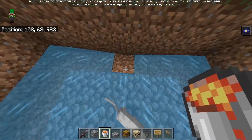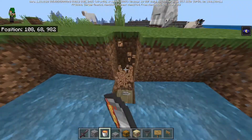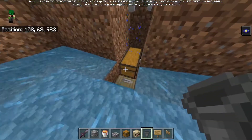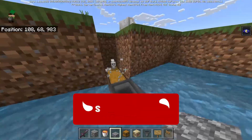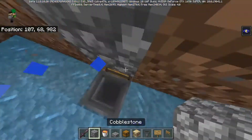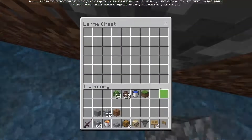Now you're going to want to dig down right here and these two blocks as well. Once done, place a double chest right here and then a hopper going into the chest. On this block right here place a slab and then a solid block on top. The reason we use a slab is so that we can still open our chest.